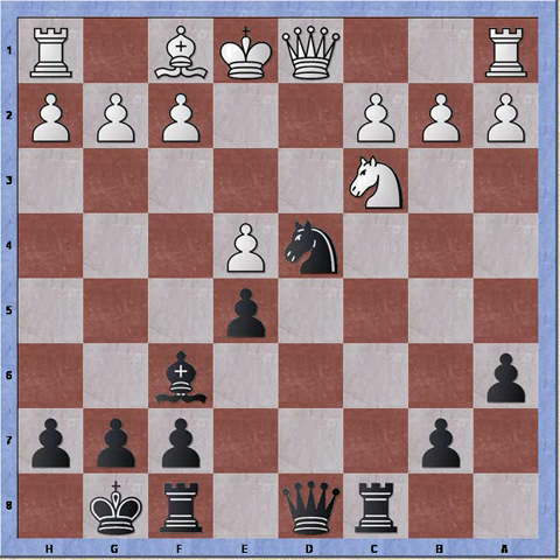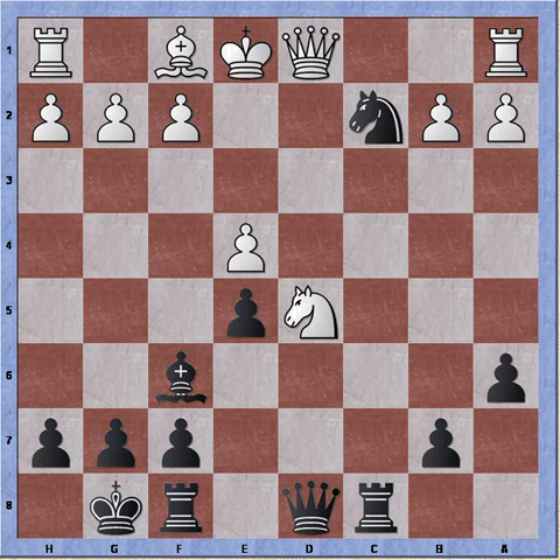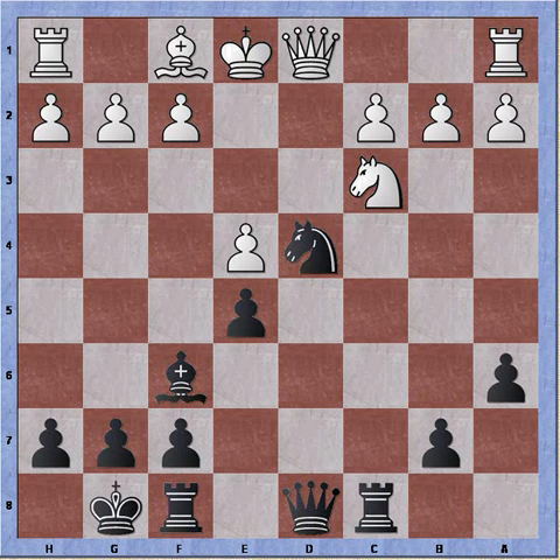If knight to d5 is played, creating a knight outpost, I can play knight to c2 check with a fork - so that can't be played. Queen to g4, for instance, developing the queen, will lead to the same problem. So both the queen and the knight are prevented from moving, and this prevents white from castling queenside.